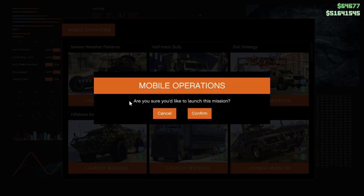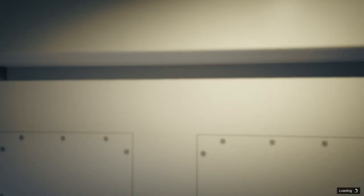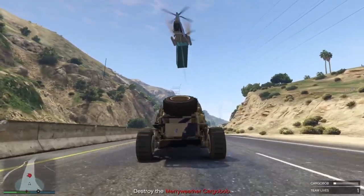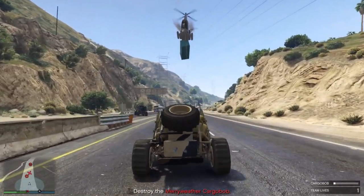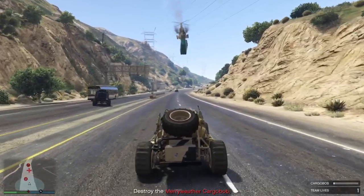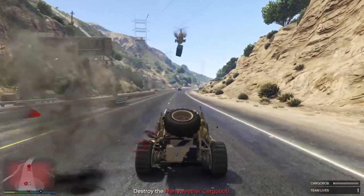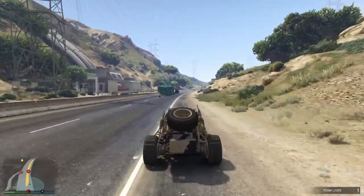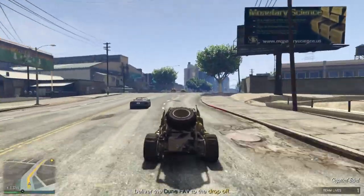Another easy one is the first mission on the list, the one with the Dune Favs. In this one you have three cargo bobs and two titans to take out. One player drives while the passenger destroys the helicopters and planes. There are a couple of NPCs shooting at you but it's fairly easy. Return the vehicle to the drop off and you're done.